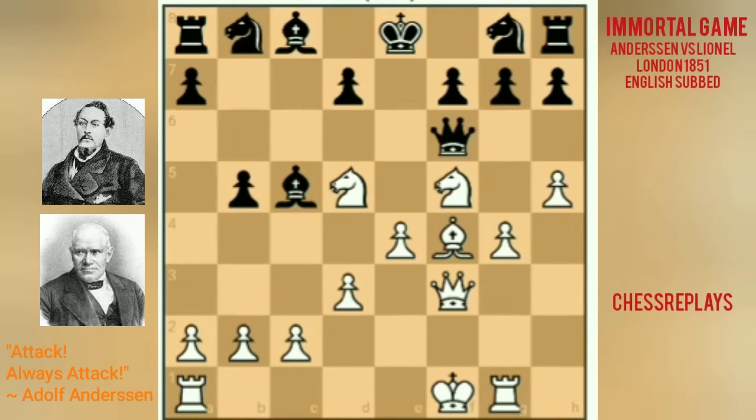White played Nd5, a good move because it outposts the knight on d5, which is a strong square. Black's queen is still hoping to win material and captures the pawn on b2. White played the good move Bb6 — the idea is to restrict the Black king on f8 and create a mating net for Black.